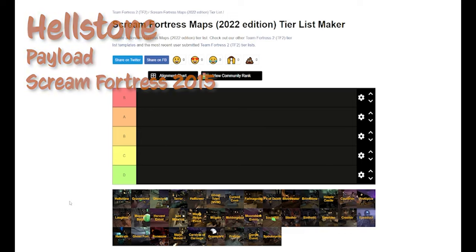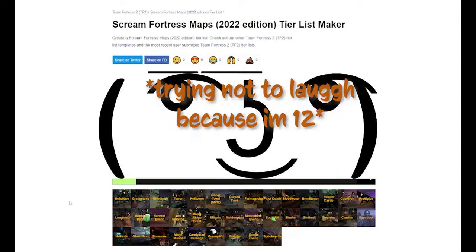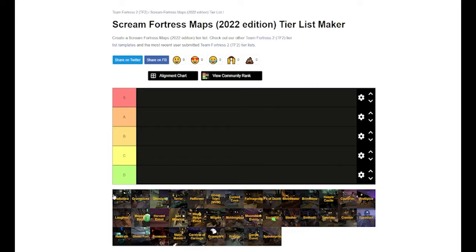First up, we've got Hellstone. Hellstone is a solid map — it is the first Halloween payload map. I remember when this came out in 2015, I was still in high school and I really enjoyed playing it. It has all three Halloween bosses on it and it's nice and big. The end point has had some super awesome holds and super clutch caps.